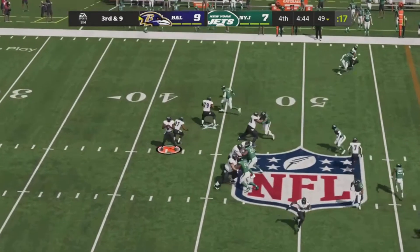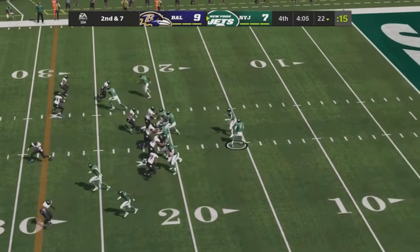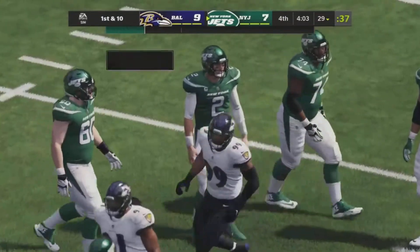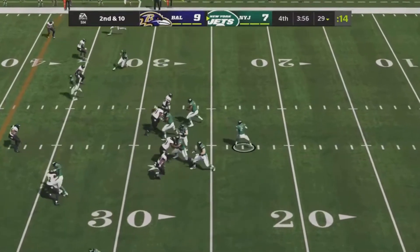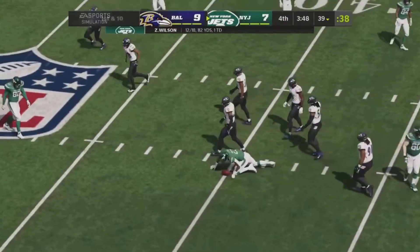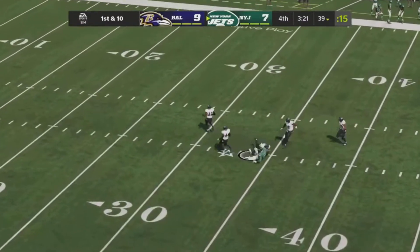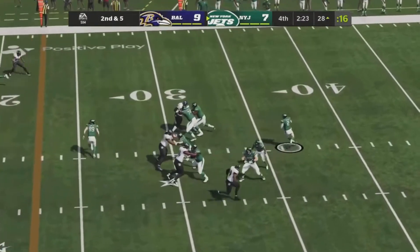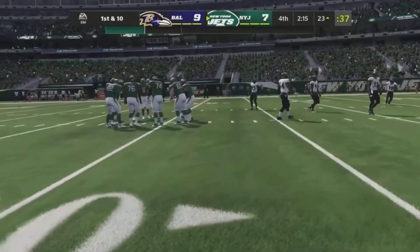Lamar in the shotgun looks to pass, scans the field, throws right across the middle — caught, then dropped. Wilson in the gun looks to pass, throws to the left side — caught, first down. That might have been Garrett Wilson from Zach Wilson. Wilson motions Carter out and goes five wide, throws across the middle — caught! What a fight for a first down. Wilson in the shotgun throws across the middle wide open, another catch — stack formation to the left, Wilson throws out right, caught, and they give him the first down.